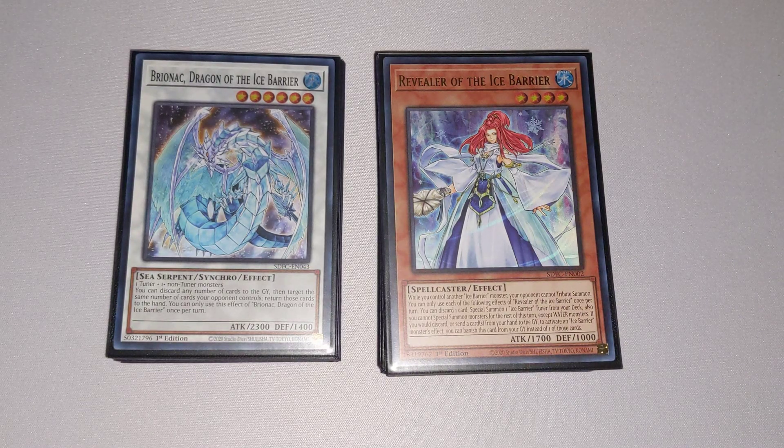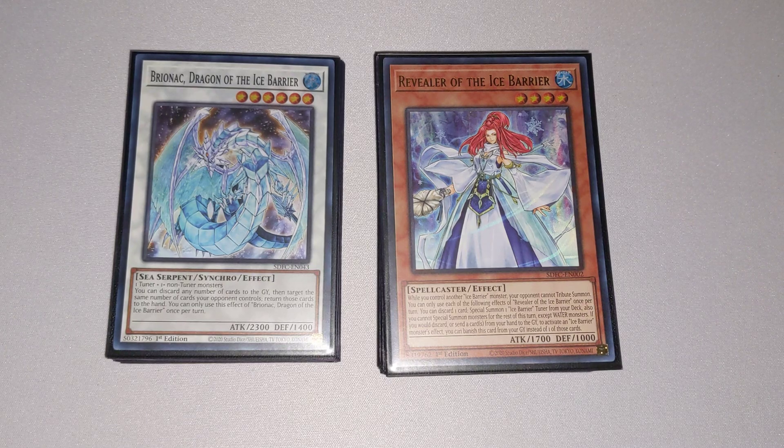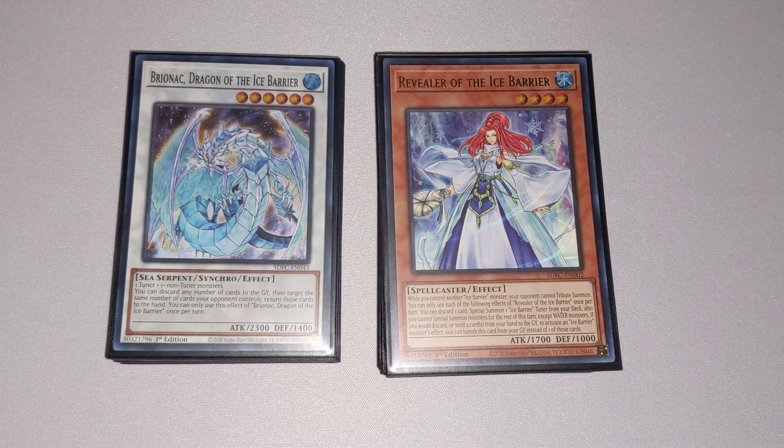Hey, what's up, YouTube? This is the Iconiclist 3, 2, 1, and today I'm coming to you guys with a deck profile. Today's deck profile is three copies of the Ice Barrier Structure deck, Frozen Chains.